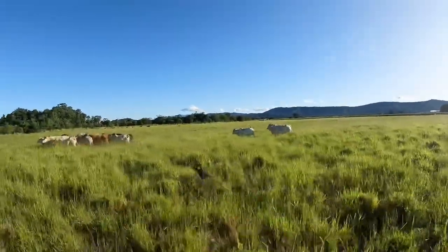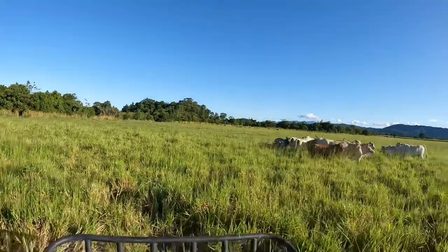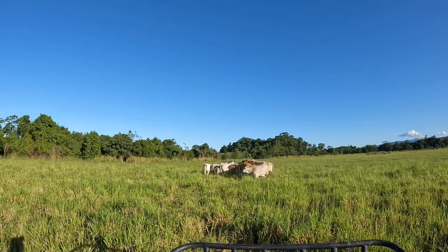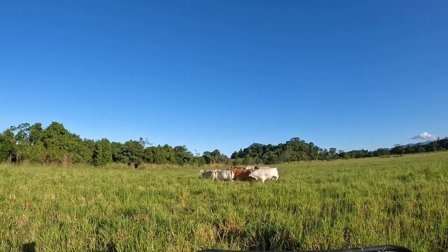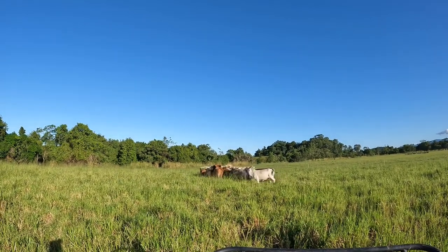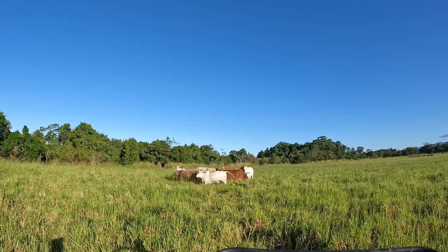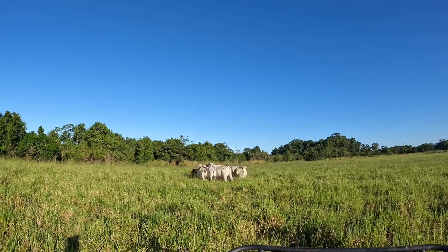When working with cattle and trying to move them around, you always want to block them up with the dogs first and hold them for a bit, like here, so that they can learn the dogs and get a bit educated before you start moving them. Because if you start moving them as they've just got mobbed up, you will have trouble moving them to the yards as they will try and run away. This will ensure you can get them to where you want to go - mob them up, let them get educated a bit, then move them.